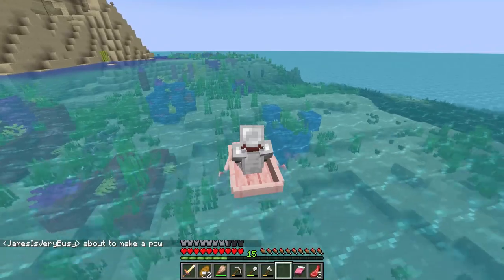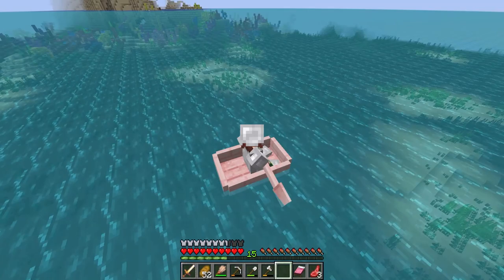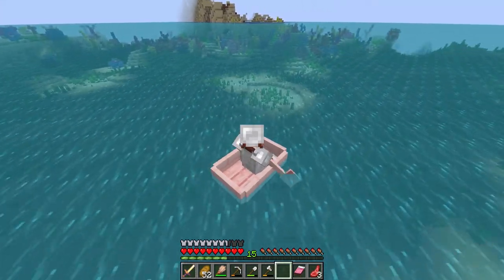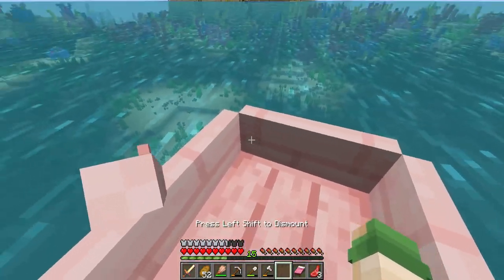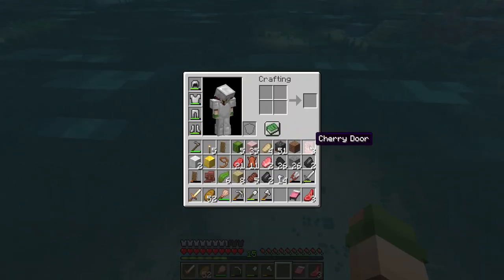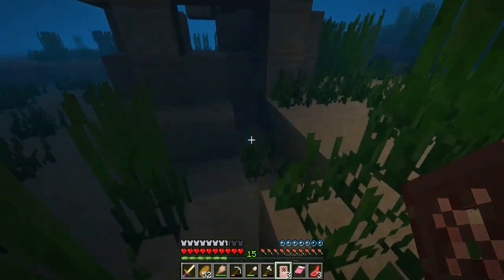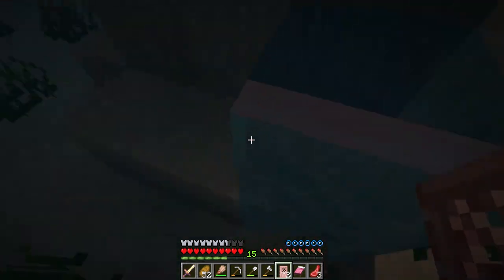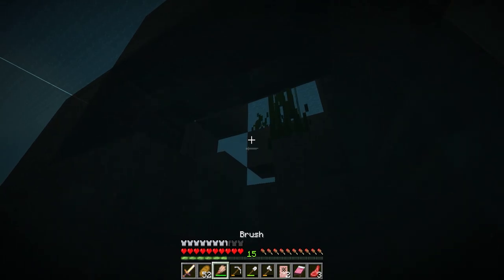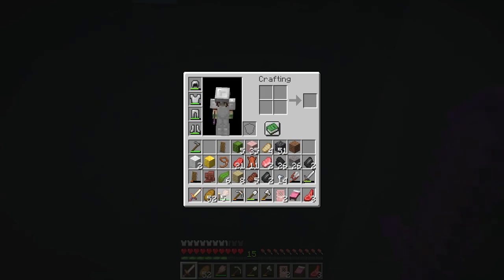We're boating along and I see a structure, but there's also these dudes trying to harass me. Let's see if we can get a little bit closer. I don't have any enchanted armor or anything like that, so my method is going to be using the door method to create an air pocket in the structure. We are down here and I hear a guy — I don't hear any tridents so that's pretty good.